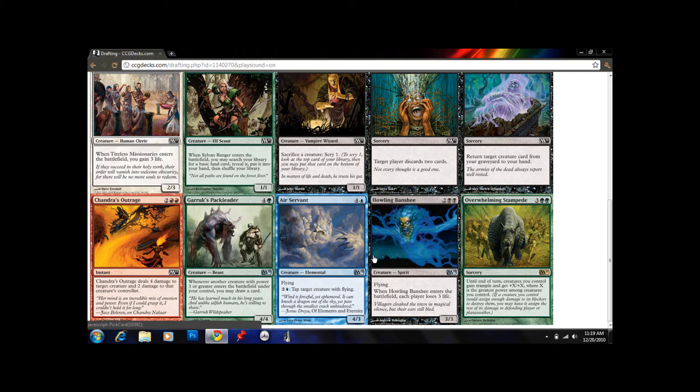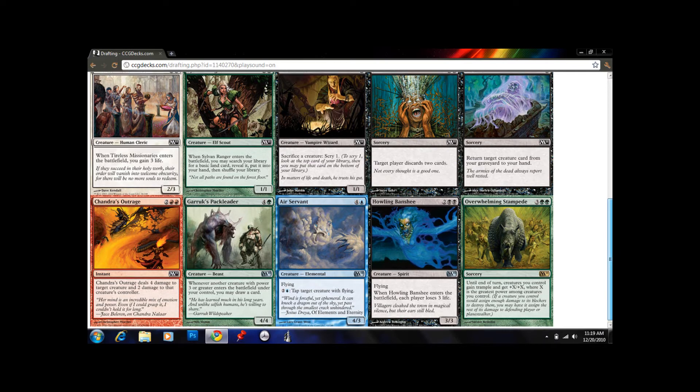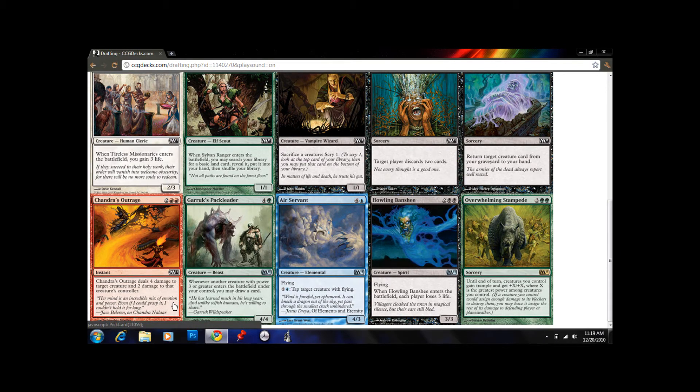This is a pretty decent pack. Howling Banshee is pretty good — 3/3 flier for 4 mana. Pretty efficient, though both players lose 3 life, so it's a double-edged sword. Another card I really like is Air Servant — it basically wins the flying battle. It has 4 power for 5 mana. Gruul's Pack Leader is also good: 4/4 for 5, and when you play a creature with power 3 or greater, you draw a card. It's hard to draw cards in green. Chandra's Outrage is good too — it deals 4 damage to a creature for 4 mana and 2 damage to the opponent. So pretty much all 5 of those cards we could pick here.